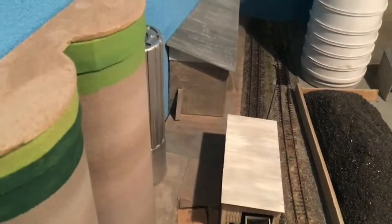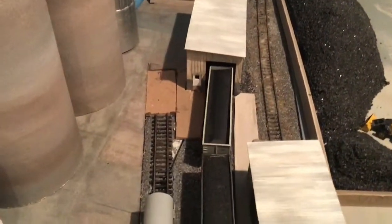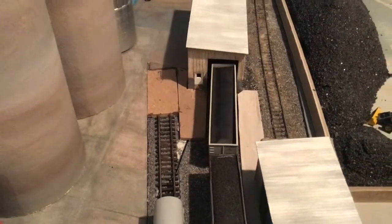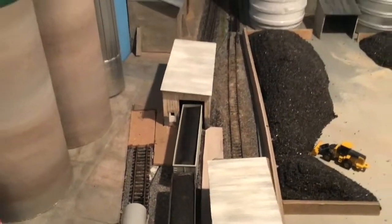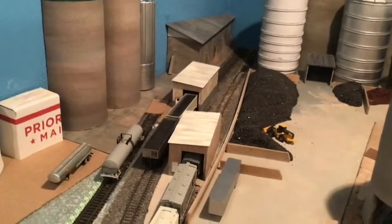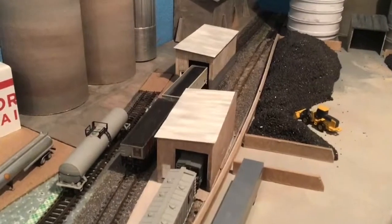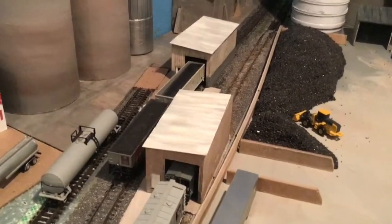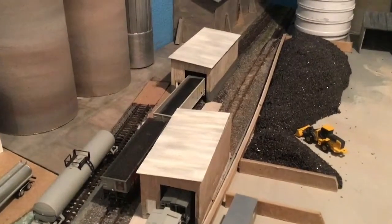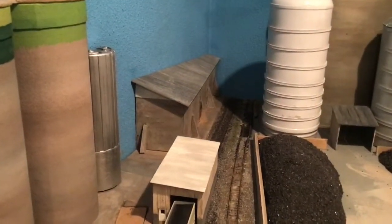That's where the panel is to reach the back part of the loop. So I've got to fill in the gaps there and paint that. I've lowered all three of these sheds — these two sheds I lowered about three-eighths of an inch, and this back one I lowered three-quarters of an inch.